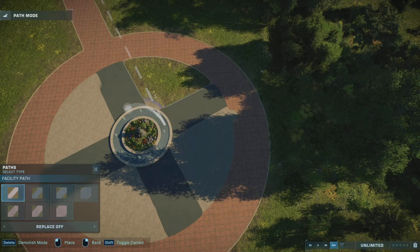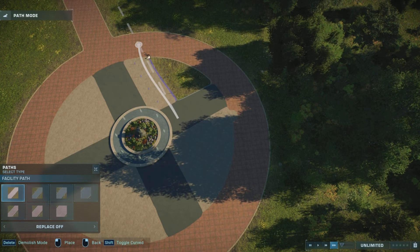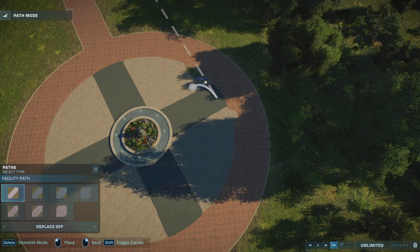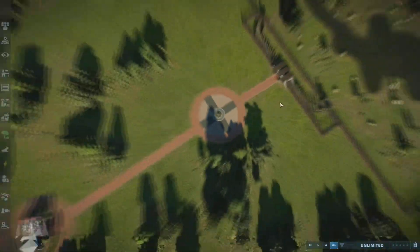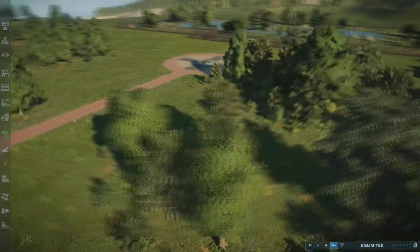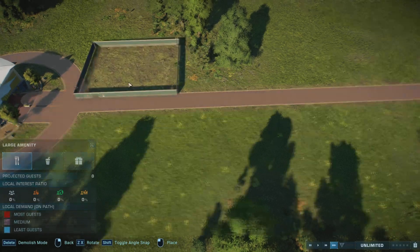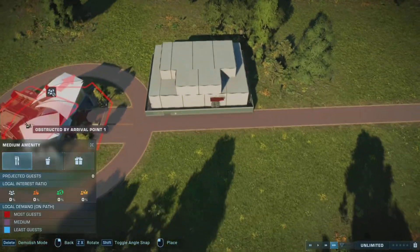I really like little guest sections like this with the circles — it's like a little roundabout. Because you can use roundabouts now to go wherever you want in the park, and it's a lot better than just going in a straight line.